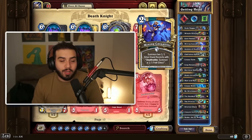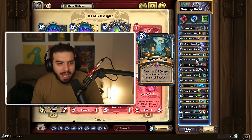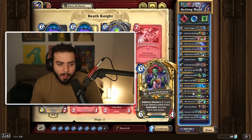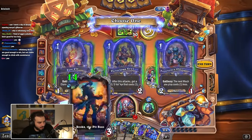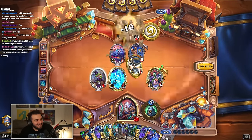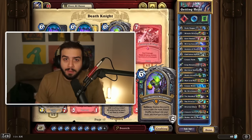Death Knight also just has a lot of really great tools to get through the early game and mid game, and if you really need to, you could swap a couple of these cards. Like, you don't really need Stitch and Sue — you could probably just put some kind of form of Zilliax. Overall, Death Knight looks really good this expansion, and if you open the Headless Horseman, you should be pretty happy.